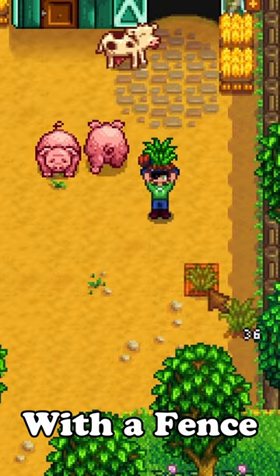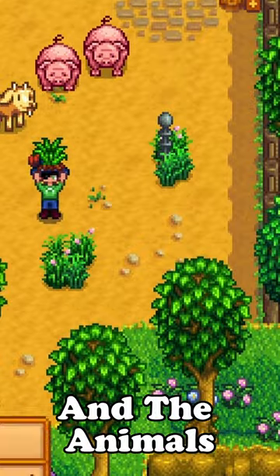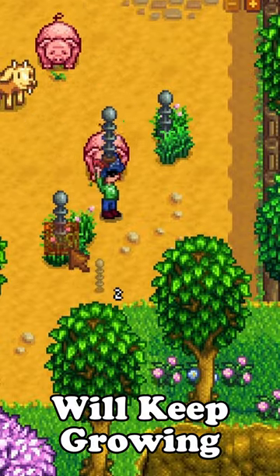You can make an auto feeder with a fence or a lightning rod by just placing it over the grass, and the animals won't be able to get it, but the grass will keep growing.